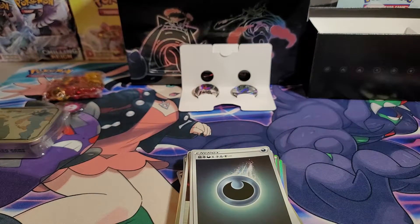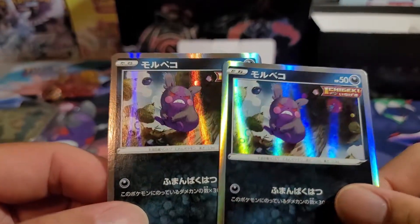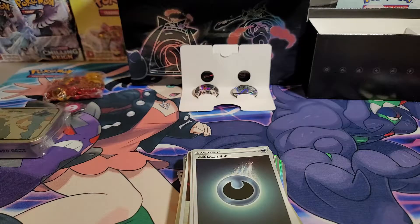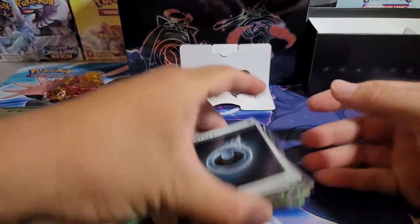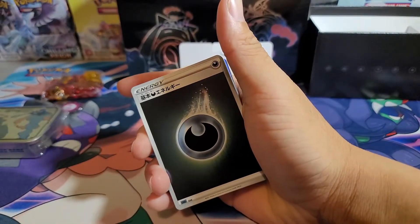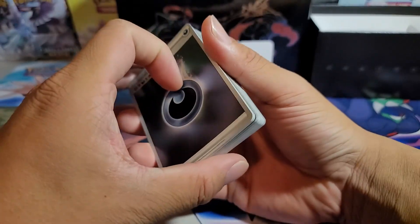Alright, we're gonna sleeve these — can you get a sleeve for the Morpeko? Look at this Morpeko guys — oh, he's so angry! He's gonna bite you. The holos on these are actually insane, even if it's not the alt art, it's still really nice. Alright guys, that's it for today's unboxing! Thanks for coming by — if you can pick up one of these and you really like Gengar, I think it'll be worth it. But if you wait until November, you may be able to get a Fusion Strike pack if you really like Gengar. Have a good one guys, peace out!